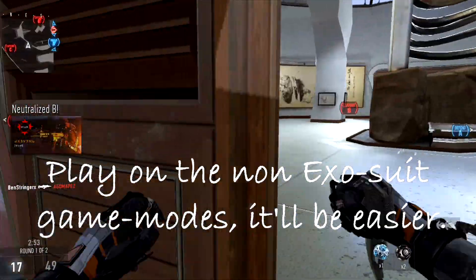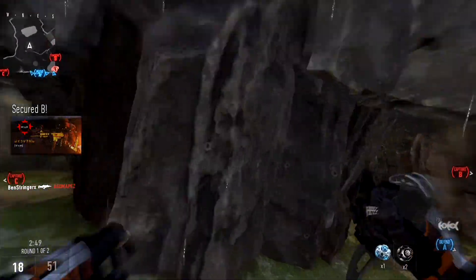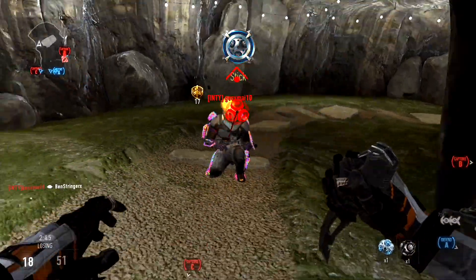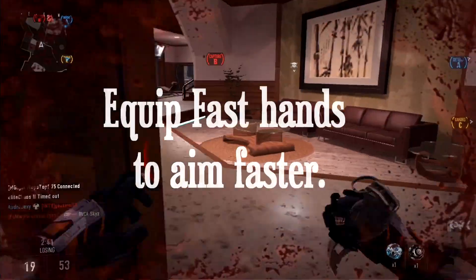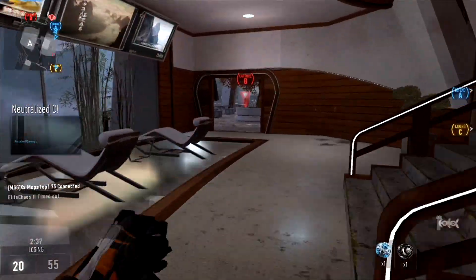I recommend playing Hardpoint or Domination where the enemies are focused on their objective rather than trying to get kills. Once they are capturing the objective you have the chance to throw your lethal grenades. Also don't forget to equip the Fast Hands perk just to make the exo launcher shoot faster, which has helped with this challenge a lot.